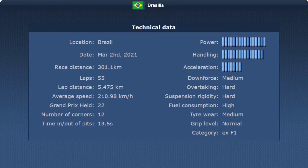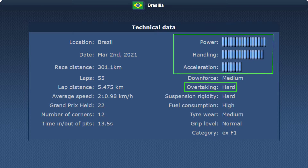Let's get going back to the track analysis. Here at Brasilia, we are looking at power, handling, and acceleration — it's clearly a power and handling track. It shouldn't be that hard to match the car for this track. Strategy-wise, we need to consider that this track is hard for overtaking, so it could be advantageous to go for the slightly slower strategy with less stops, due to the amount of blocking and the fact that I will be starting around 20th place. Also, the pit in and out is only 13.5 seconds, which is a short pit lane for this game.